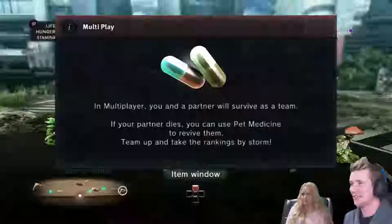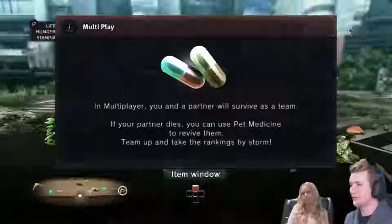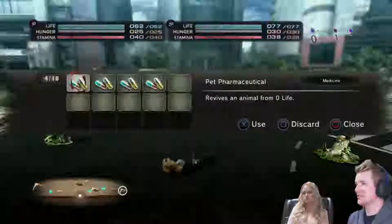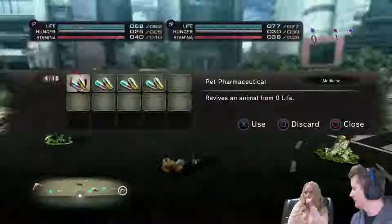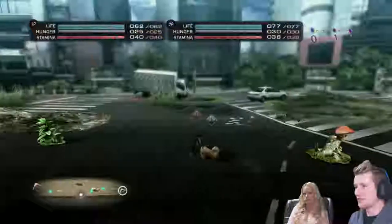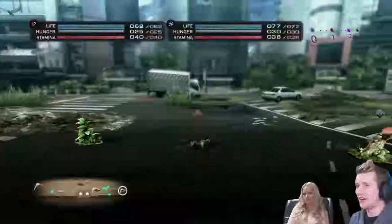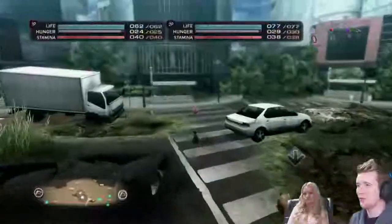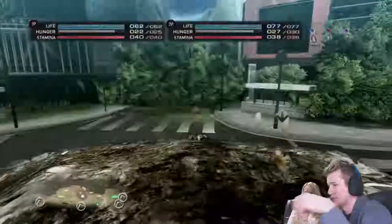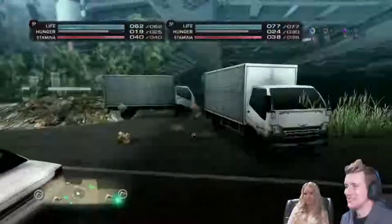All right, so you can run around. We're teammates and we can revive each other with this menu - press up on the d-pad to open it, press circle to close it. We share the screen. What we want to do is find animals and kill them to get points and level up. Here's our mini-map - those little arrows are the animals; if they're dots they're on our level.